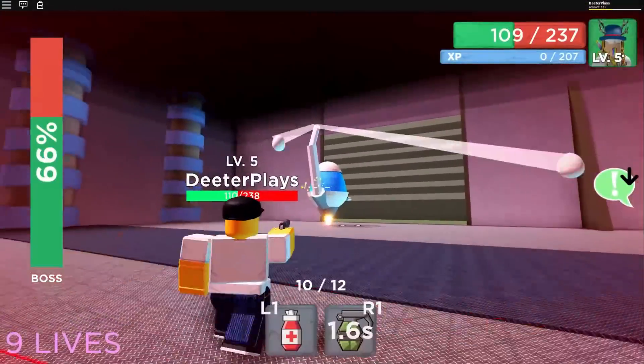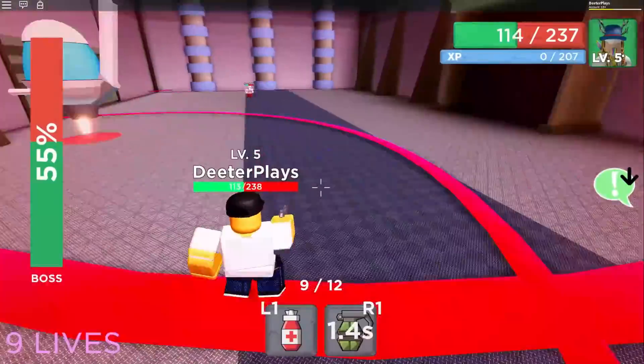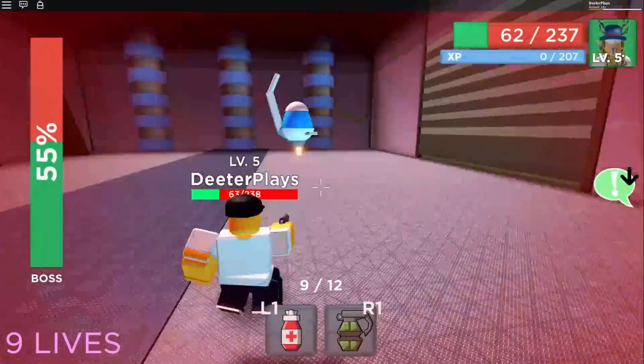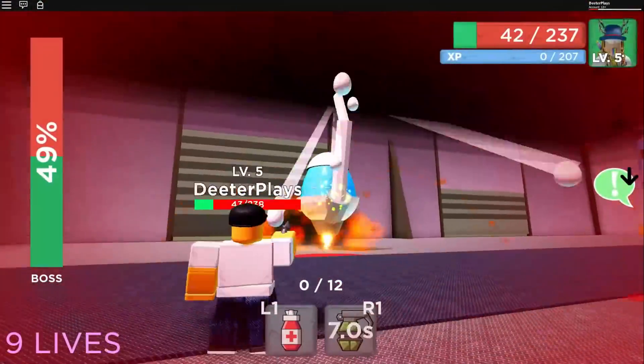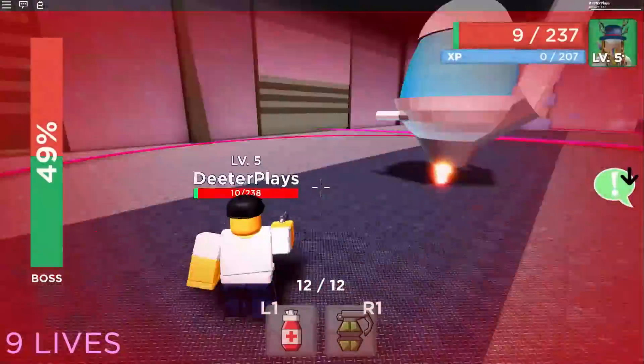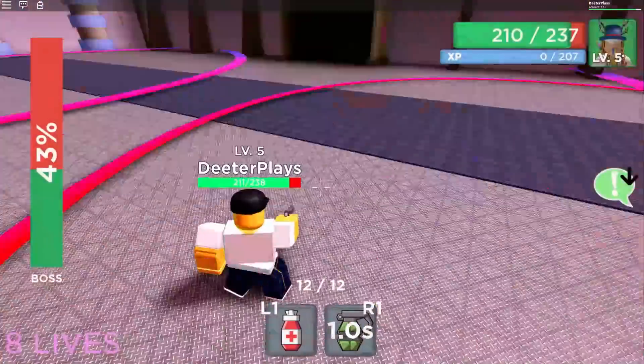Don't forget to use the grenades and just keep shooting at it as much as you can. Try to avoid these big shockwaves more than anything because they start coming from both sides and it's really hard to see them all — you're still bound to get hit by some. Just work this boss down as much as you can and try to take it down to 0%.